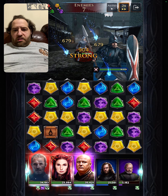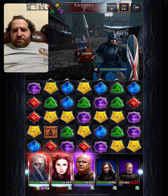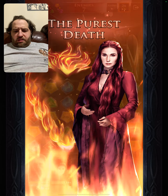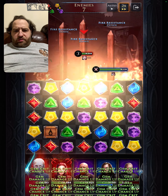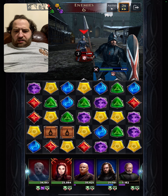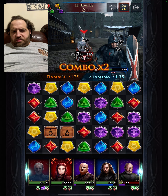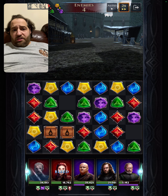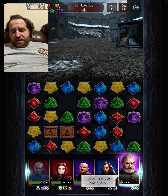We got seven enemies on here. What the hell just happened? I don't even know what happened. Let's scout this guy. Defense down. Melisandre. Beautiful status. We're going to match these purples to try to take them out. We got a red. Beautiful. I don't even know how they died.